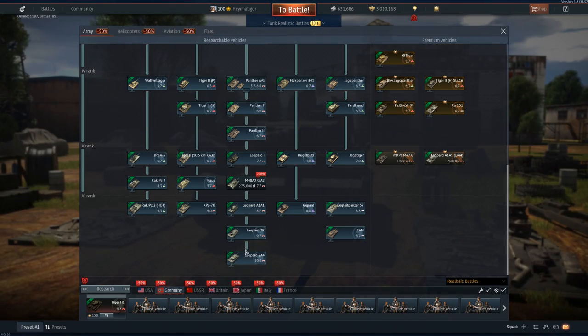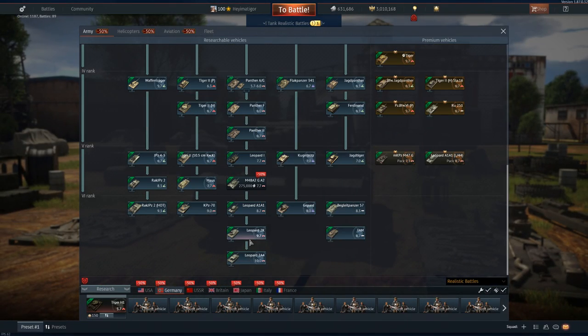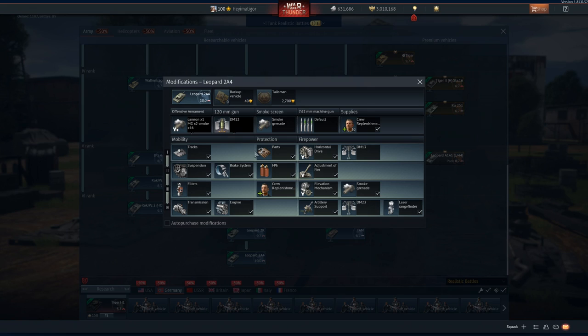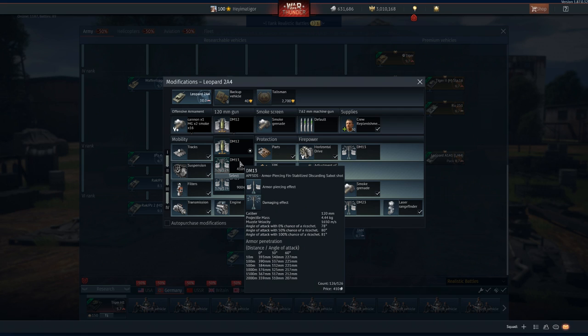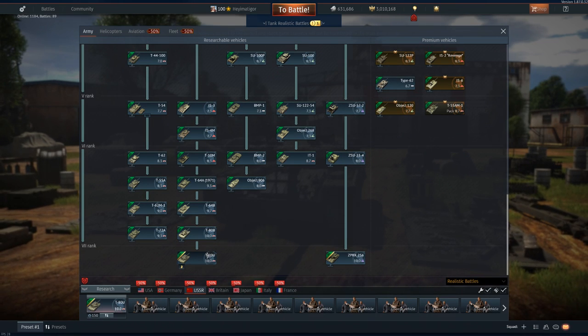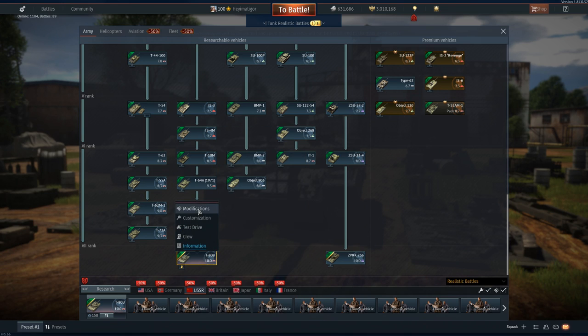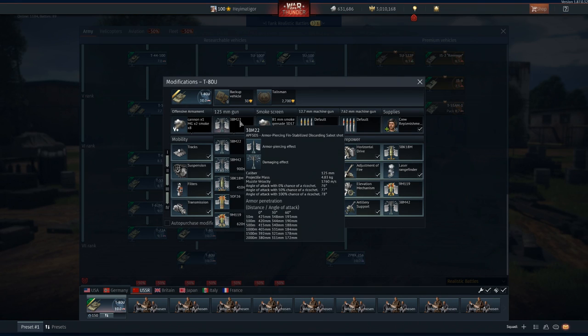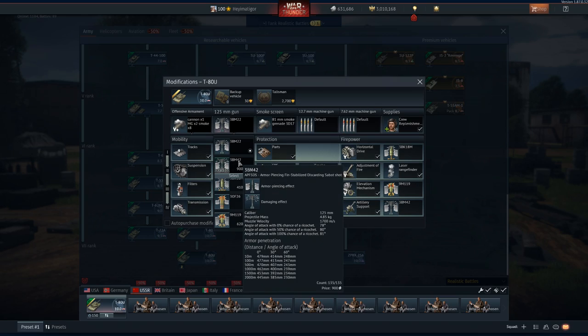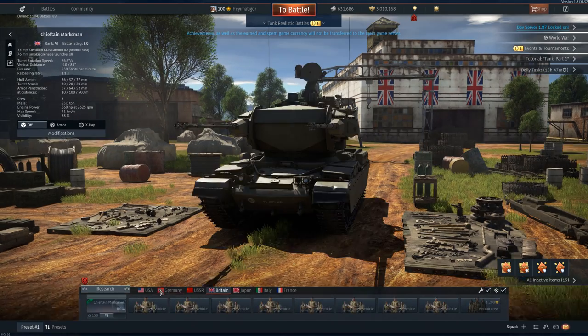Let's go down Germany. We got the L44 — doesn't matter what we choose. 340mm. Compared to what? 427 was the American one. 355mm. Joke. USSR, T-80, top BR 10.0 — 414mm. But nope, not better than America.